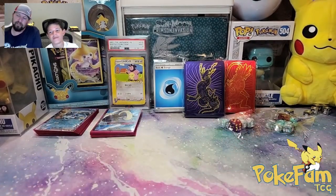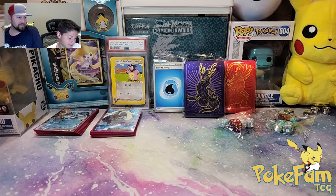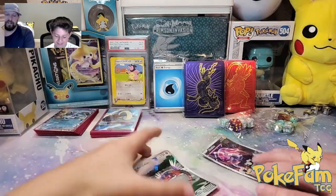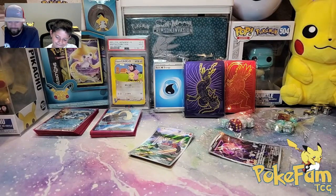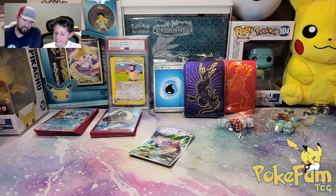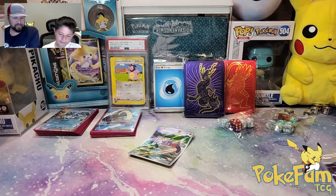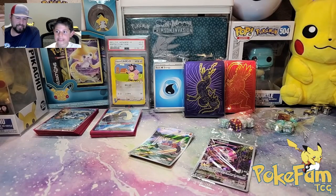That's it for our first two ETBs from Scarlet and Violet. Not bad overall — we got some good pulls. I think I'm going to like this set. We'll start building our binder. Hopefully the next ETBs we get don't have the bent card issues — both promo cards came out like bananas. Pokémon, if you watch this video — step up your promo game, put them in the boxes properly and keep them safe.